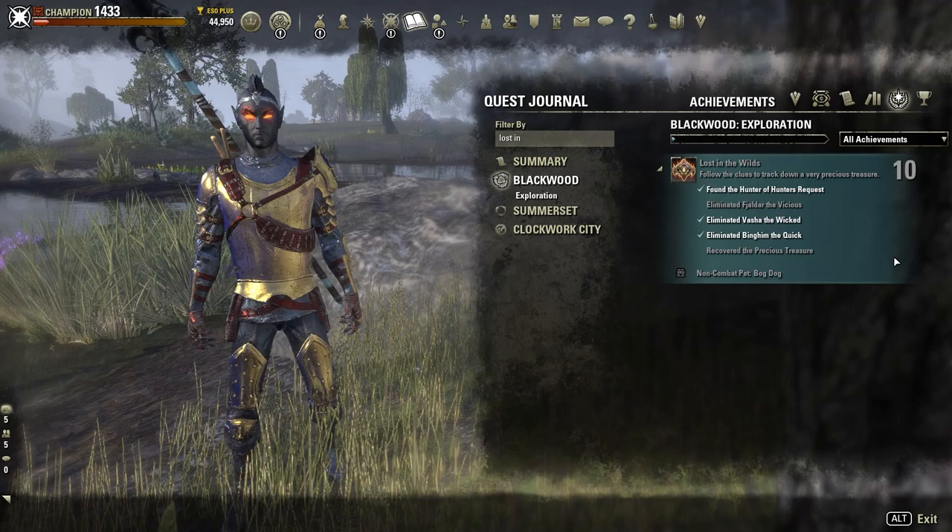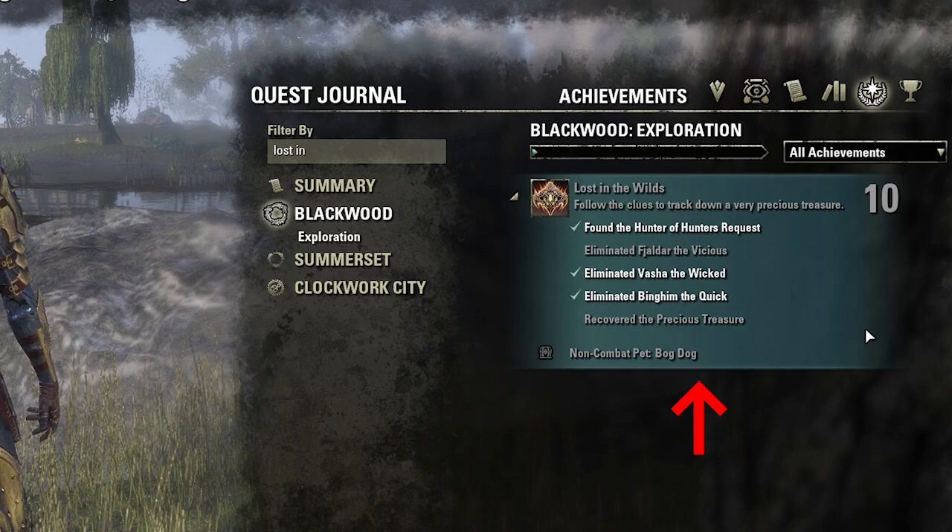To be able to acquire the Borg Dog pet you need to have access to Blackwood. To unlock the Borg Dog pet you have to complete the Lost in the Wilds achievement in Blackwood.